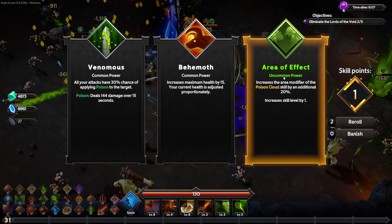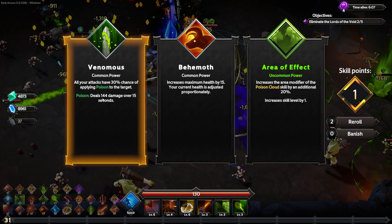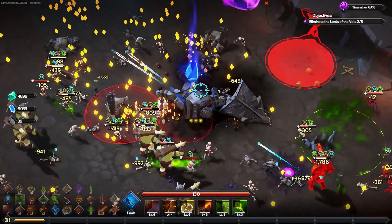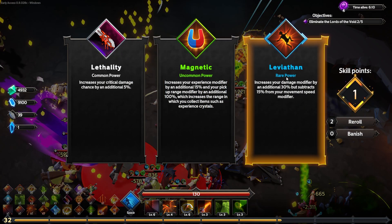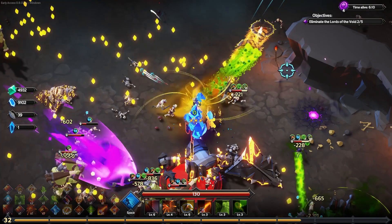I'm tempted to get the uncommon for the poison cloud, but venomous gives every attack a 30% chance of poisoning for 144 damage over 15 seconds. That affects all my attacks rather than just one, so I'm going to go for venomous. A rare Leviathan — an extra 30% damage but lose 15% movement speed. I guess we're going to be a normal-speed person because we're taking that.